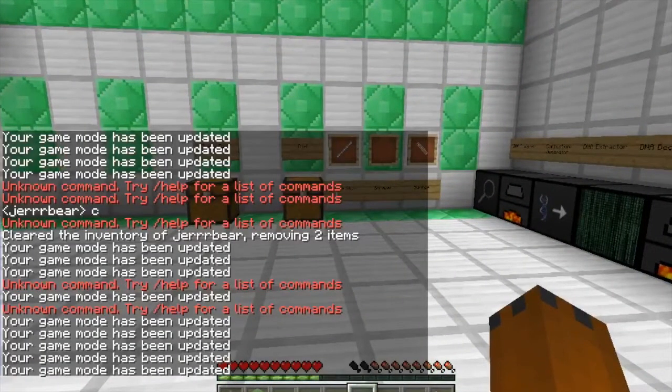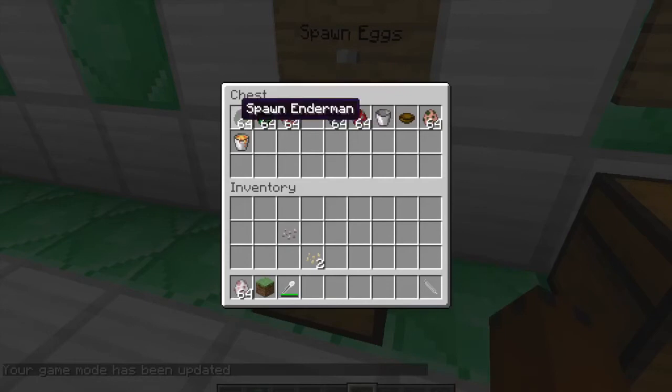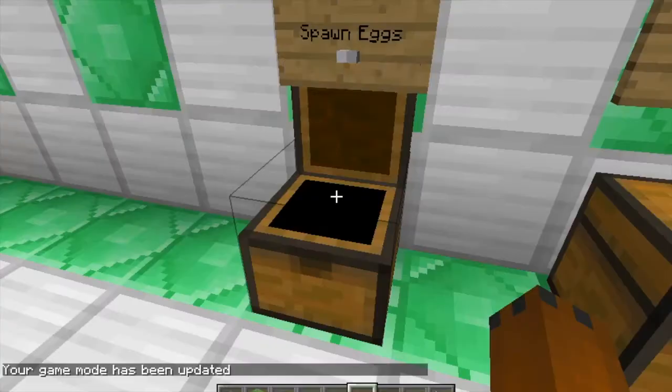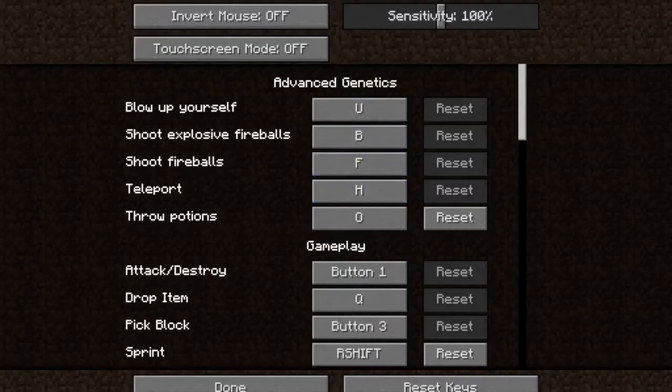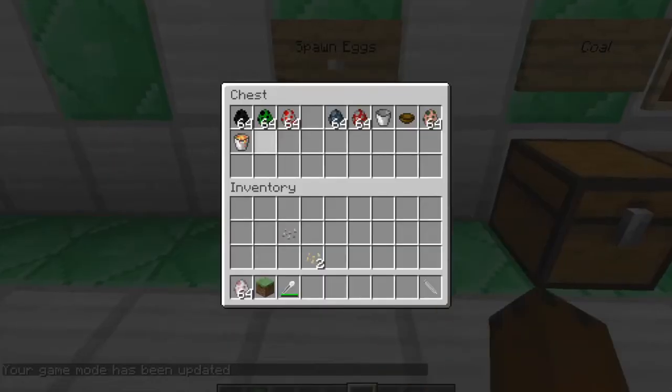There are tons of different things to fiddle around with — I will leave the website in the description. In the controls, you've got all of the different things: with a witch you can throw potions, teleport with an Enderman, shoot fireballs from a ghast — well, shoot fireballs is from the blaze, and blow yourself up is from a creeper. You can give yourself all the genes from all these animals.